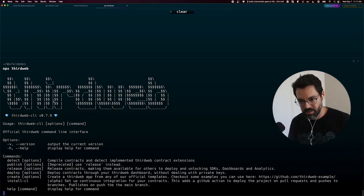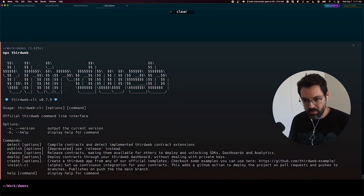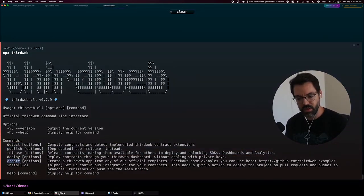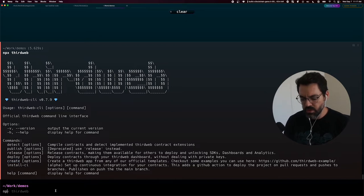We can see there's a bunch of options. The one that I always start with is Create. So let's run that: npx thirdweb create.